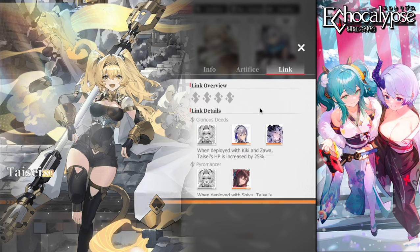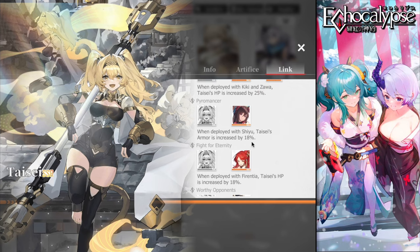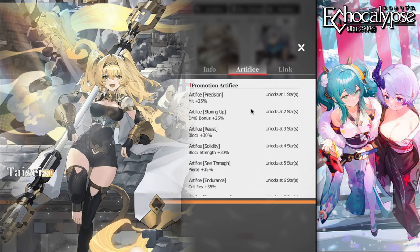Her links are amazing. She's a tank unit meant to be built on an HP set. With Kiki and Zawa, her HP increases by 25% immediately. She'll increase her armor by 18, reducing physical damage. With Ferentia, Taisei gains 18% HP. With Neftis, she gains 18 resistance, reducing magical damage — so she gains HP, armor, and resistance to negate both physical and magical damage.